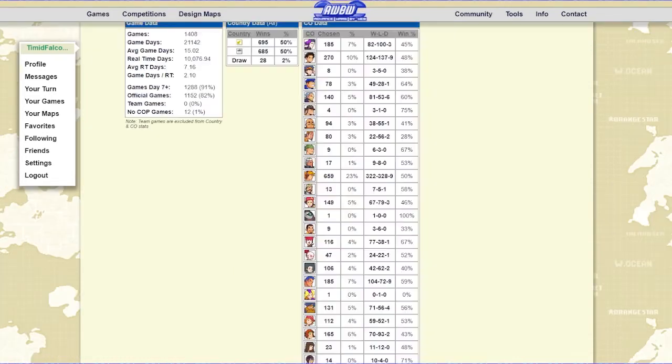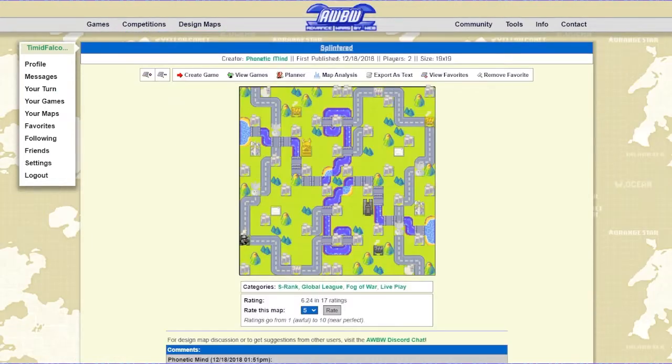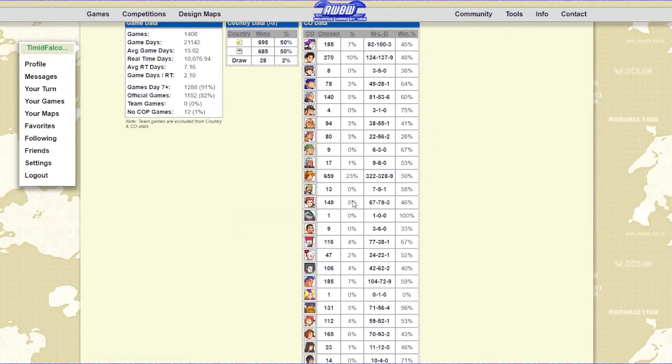But that's not really what matters in this match, because neither me nor my opponent went for Kindle or Drake. My opponent went for Andy. And in this map, because it's so small, I think that's actually not too bad of an idea because Andy gets extra movement on his super power. So he'll be able to do pretty good pushes. When you're contesting this area, plus one movement actually starts to matter a lot due to how close yet far these production centers are from your weak side comm tower.